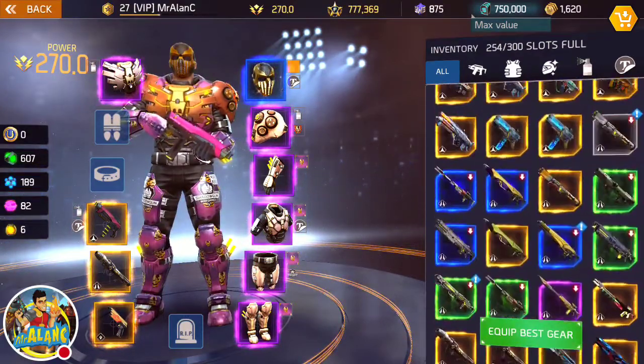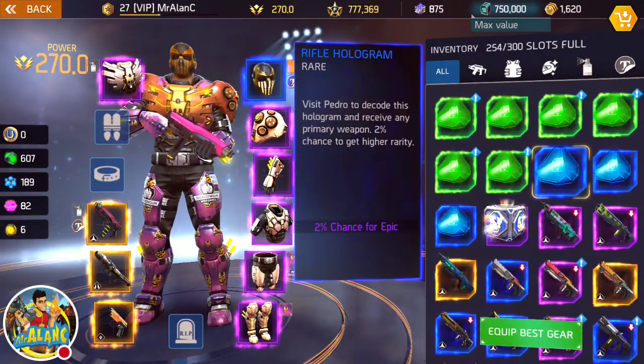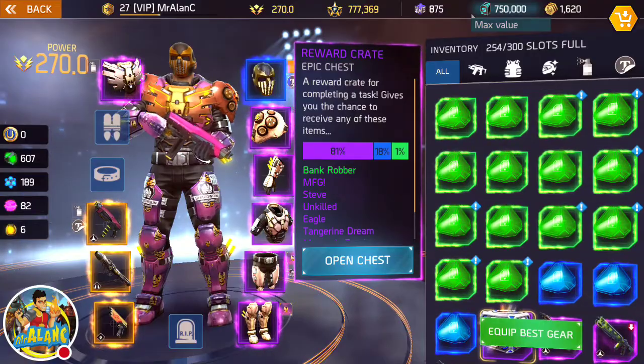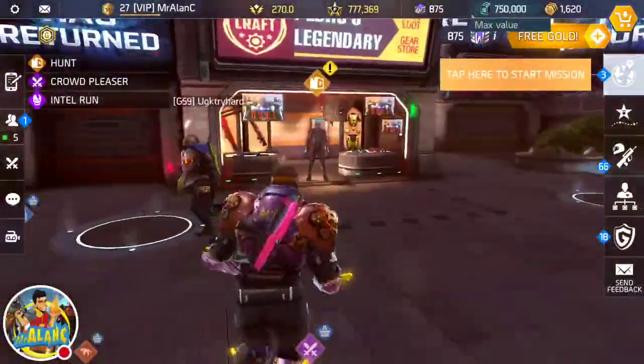Next we're gonna go ahead and decode 17 holograms — three of them being rare or epic or something like that — and then after that we're gonna get a reward crate opened up. So here we go. I've been putting this off because they're taking up a lot of item slots. So we'll go talk to Pedro right now.